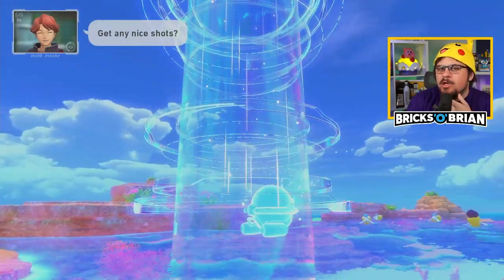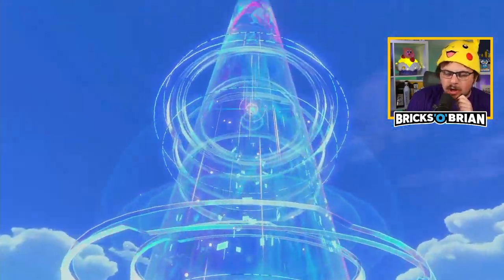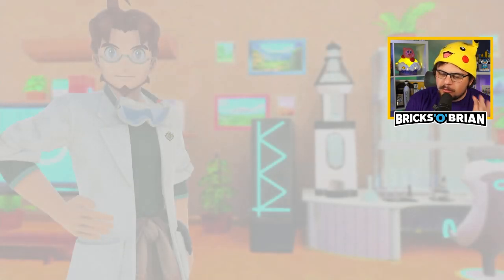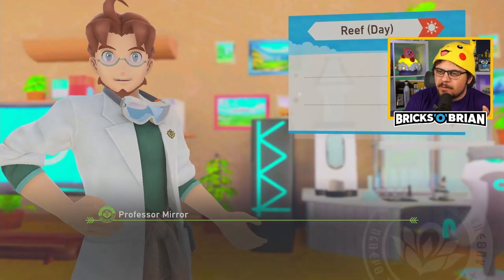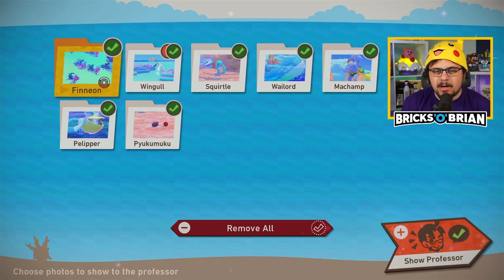I discovered that Sharpedo is the root of all evil with this course, and there must be some way to stop Sharpedo. It's either through repeated shots of going through the course, seeing if something changes. But there's nothing — no apples could have stopped it. So that is not great.